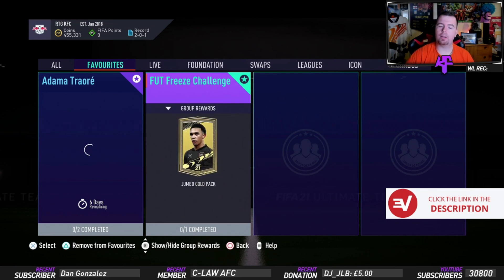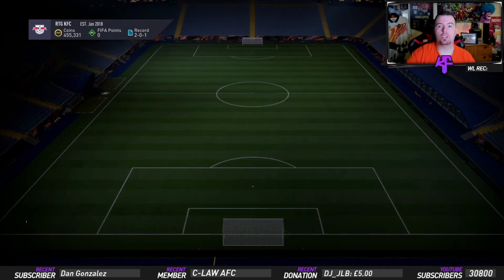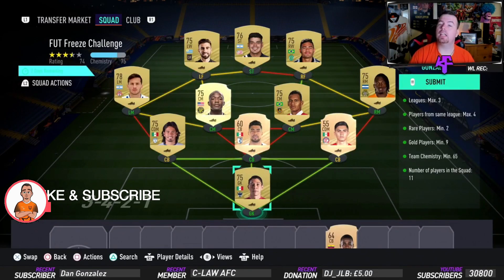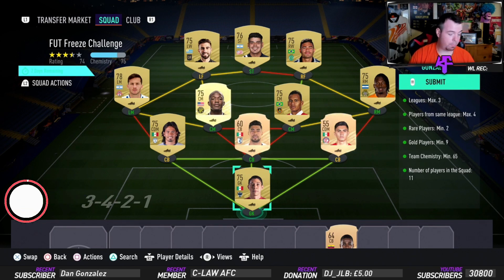Your main reward today is a tradable pack, which is a jumbo gold pack, which is not the best. Unfortunately, because of certain circumstances, this SBC is not worth it at all unless you have to buy all the players — it's just overpriced. It's the end of season.